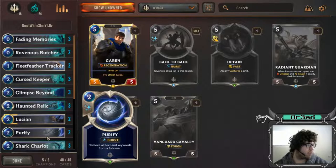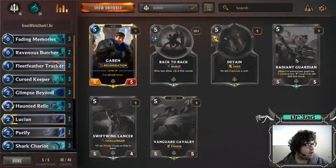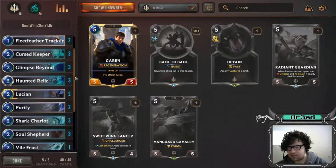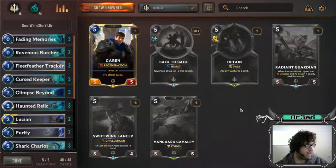The reason I'm running Purify is simply elusive is overpowered, please nerf. There are also situations where Purify helps - like I believe it takes away freeze so you can trade properly. I haven't tested it but I believe it works like that. The only thing I would probably change is finding a way to put Radiant Guardian into the list itself because of how powerful she is. Maybe cut one Vile Feast or one Glimpse Beyond to get double Radiant Guardian - this card is insane. I'll have to test it later, but that's the deck profile guys.